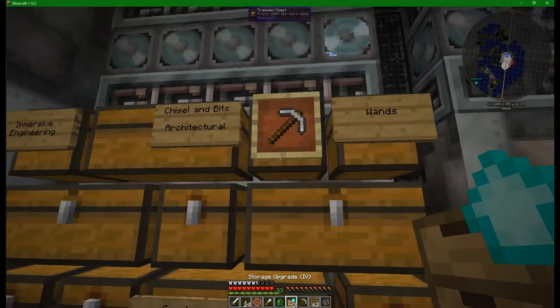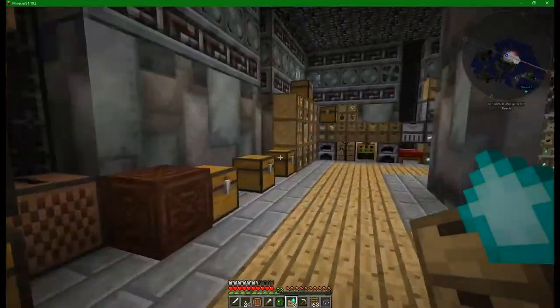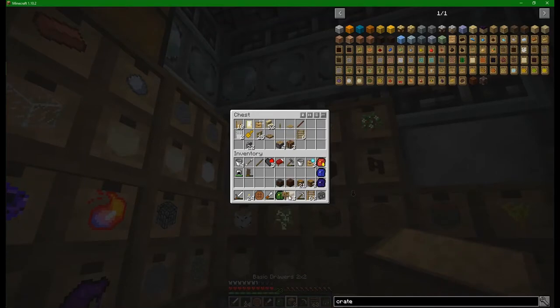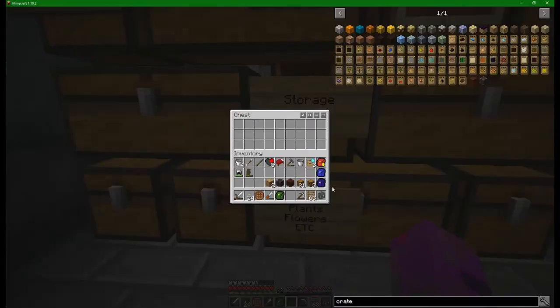Now I do not have a chest for storing storage stuff in, so perhaps we can name one of those. Let's grab this, empty all this out, take a sign - signs are always important. I think this trap chest here we're going to call 'storage.' And we'll put all these upgrades in here. The backpacks can also live in there.